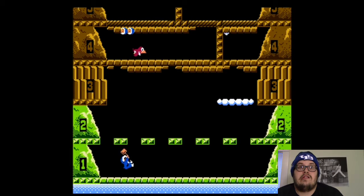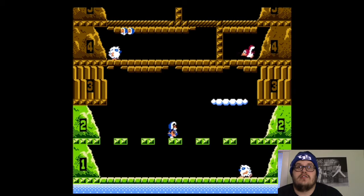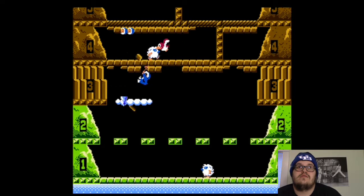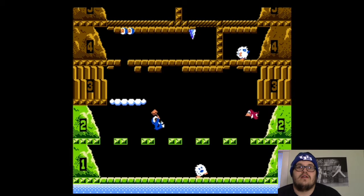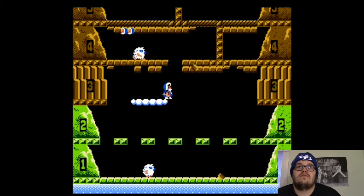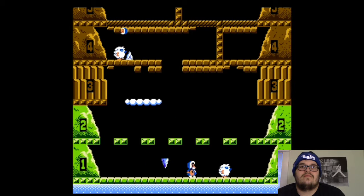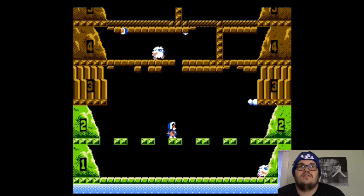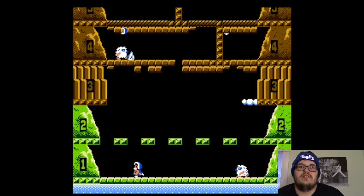Next level, bring it on — and they are bringing it on. They're making it difficult to jump each time. Bop you right in the head. The bird is out for blood. Of all the places to land, it was that one. I wasn't even close to it and it rejected me from jumping on it.